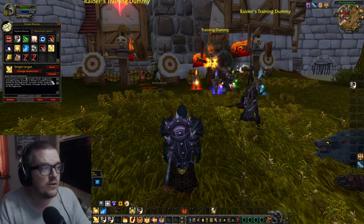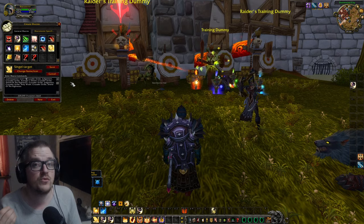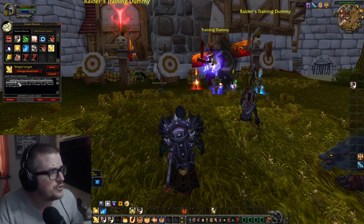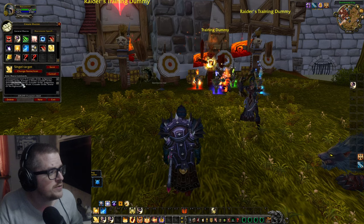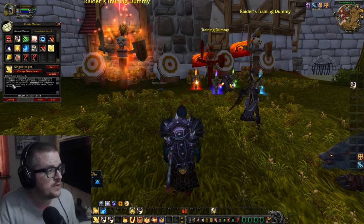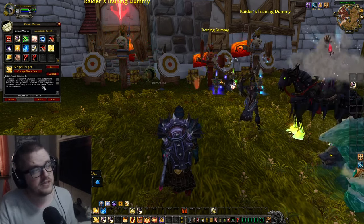Basically all the Crusader Strikes are the combo builders, because in Cataclysm we're going to have Holy Power. So how many is that? We got 1, 2, 3 — and then we're going to use Shield of Righteous, because that's the Holy Power spender. And then we go again: 1, 2, 3. So basically it's just going to rotate.